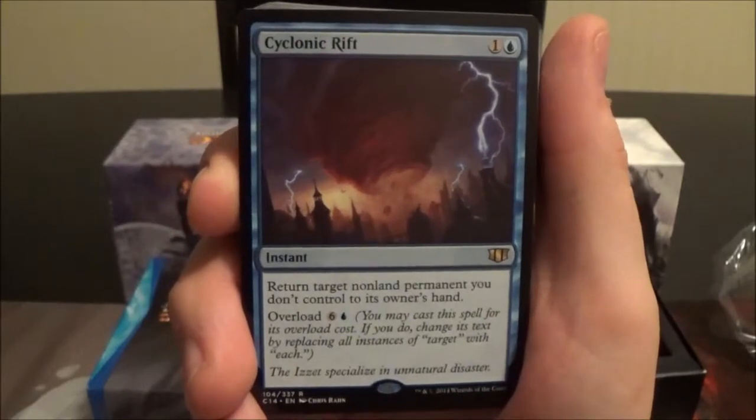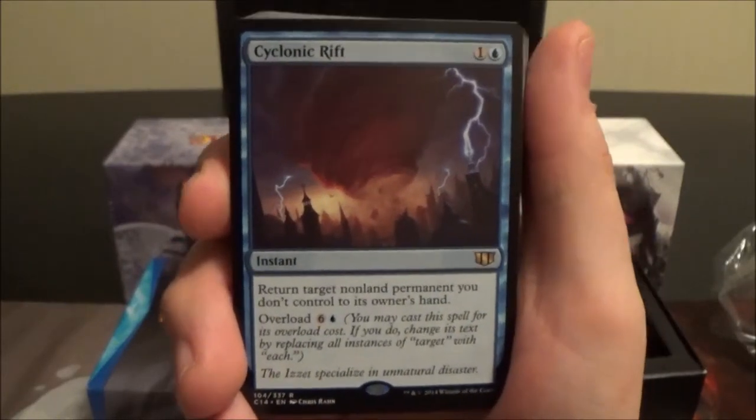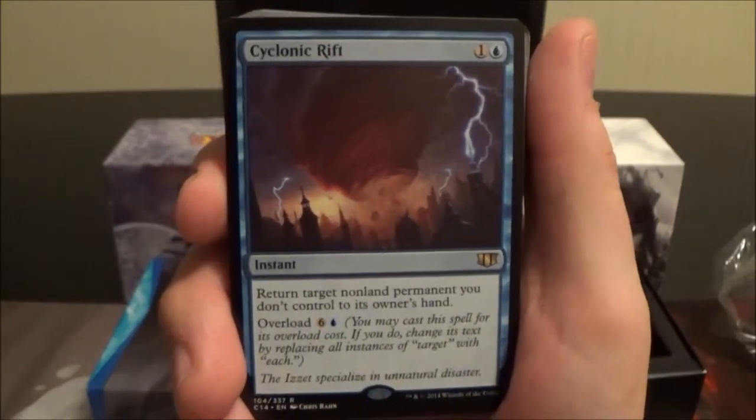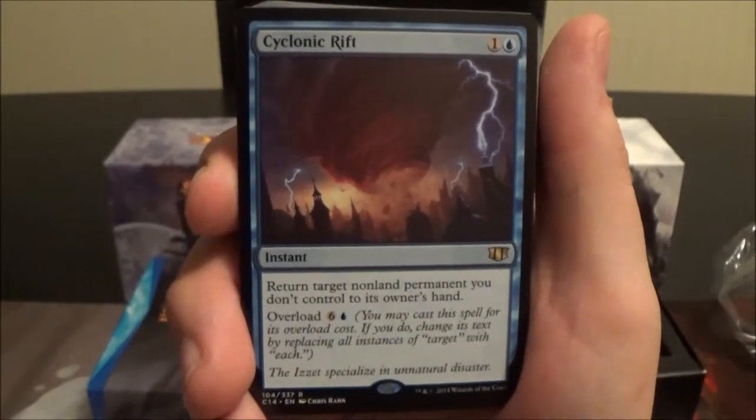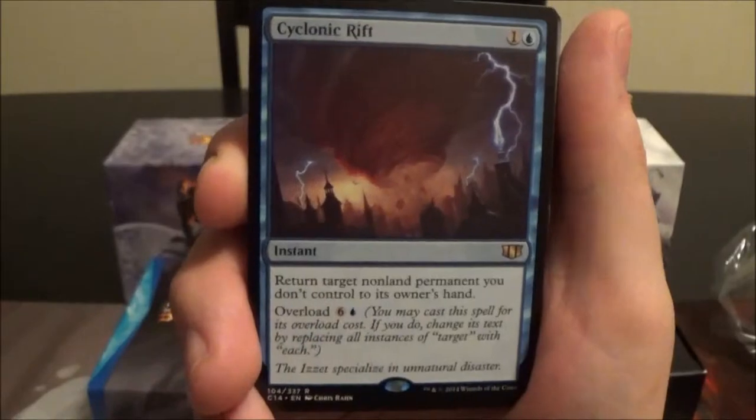Cyclonic Rift is a pretty good blue sweeper. For its regular cost you just bounce a non-land permanent you don't control to its owner's hand, but if you overload it for seven it bounces each non-land permanent you don't control to its owner's hand.